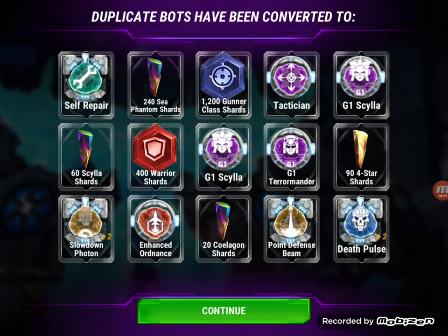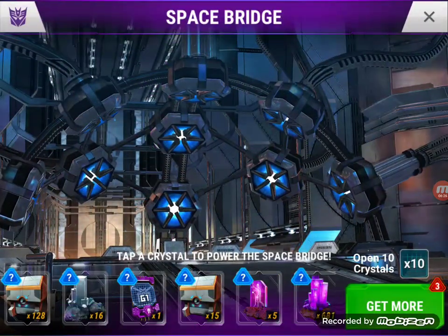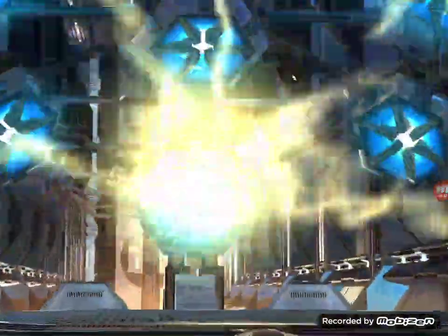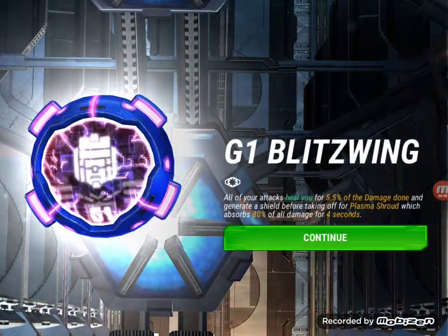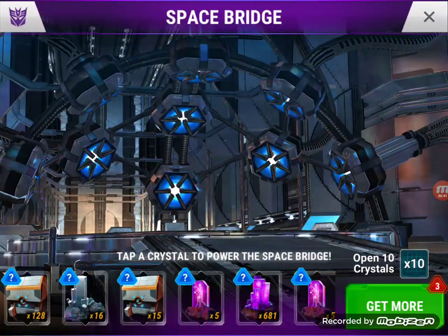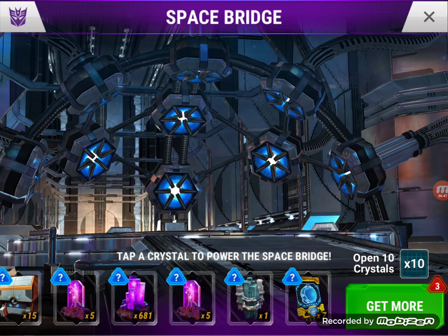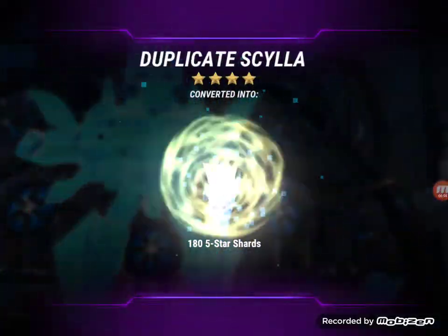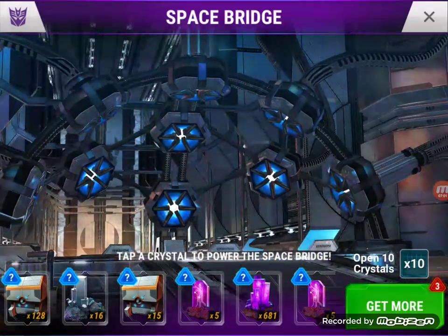All right, a bunch of silvers — good to see those. Here's a G1 Blitzwing. Not sure if I needed that for my four-star or not. All right, here's this last one — guaranteed four-star, but again as you know guys I already have it, so this will be a dupe. And Skyla — nice! And a gold core, hopefully that'll get me closer to a G-metal for her.